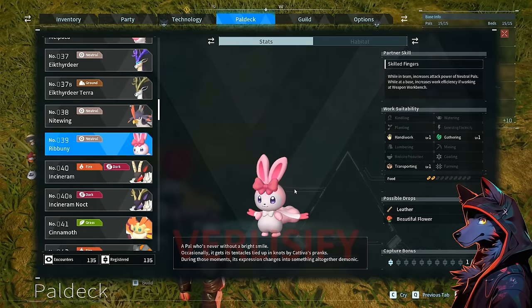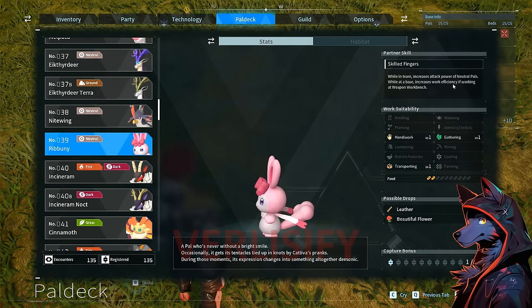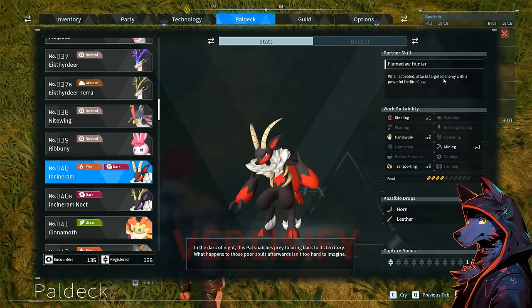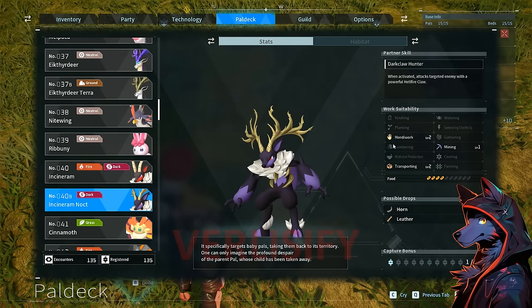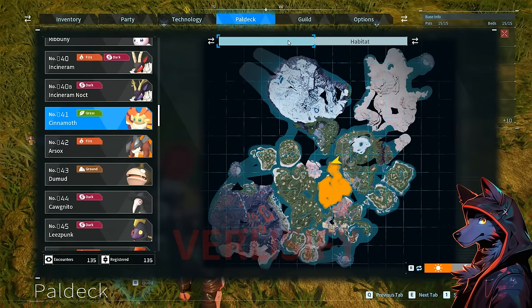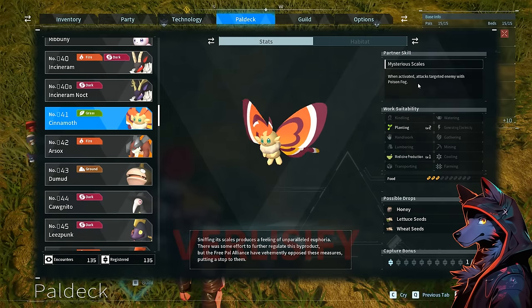Rebunny: a cute rabbit, kind of Sylveon-looking, increases the power of neutral pals. While at base, increases work efficiency if working at a weapon station — happy and quick to manufacture guns for you. Cinaram: when activated, attacks target with a powerful hellfire claw. Handiwork 2, transporting 2, mining 1, kindling 1 — really good utility, well-rounded. There's also a dark version that loses the kindling and has a dark claw. Hunter — going to be in the nature preserves where you get wanted if you go there. Planting, medicine production, honey, lettuce seeds on the Cinnamoth. When activated, attacks target with a poison fog.